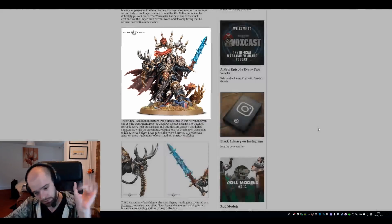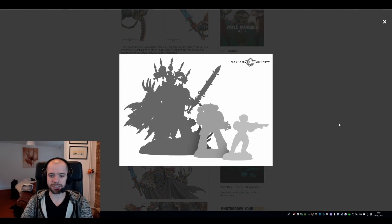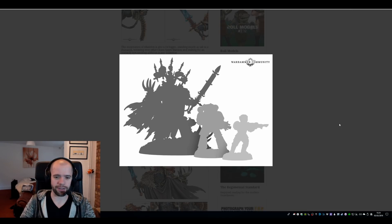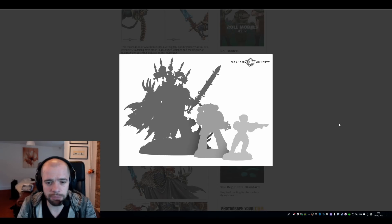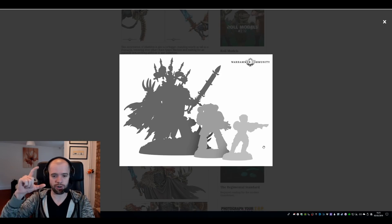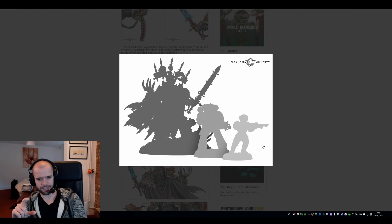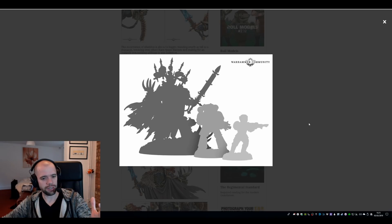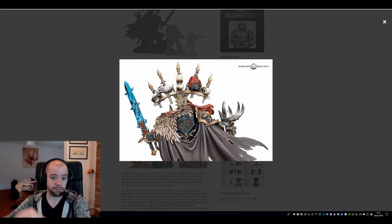We also get a nice size comparison. If you go to the top of the trophy rack, he's about double the height of a Primaris, so that's roughly dreadnought size. He's not massive - he's still going to be smaller than Guilliman, I believe, old Rowboat. Especially if you ignore the trophy rack, which looks to be about half his size. He gets an extra fifty percent of his height from the trophy rack.